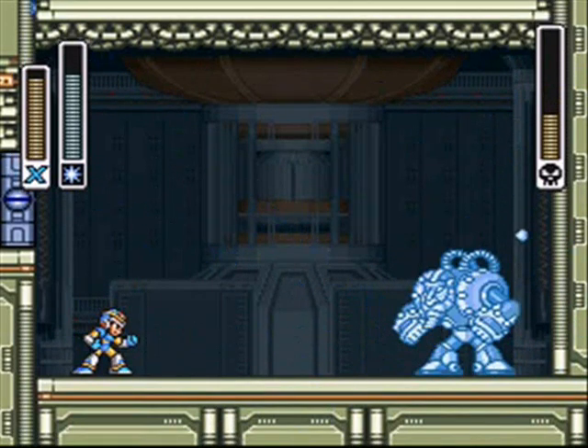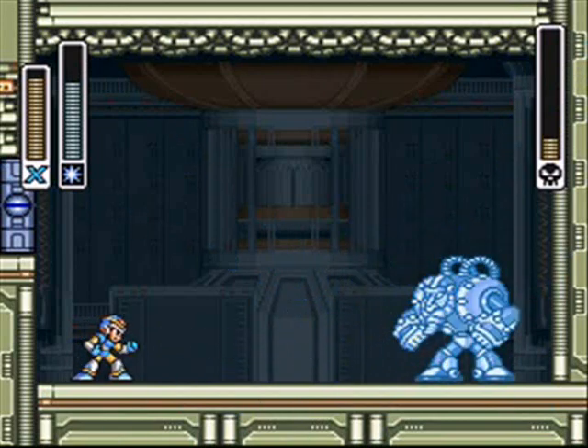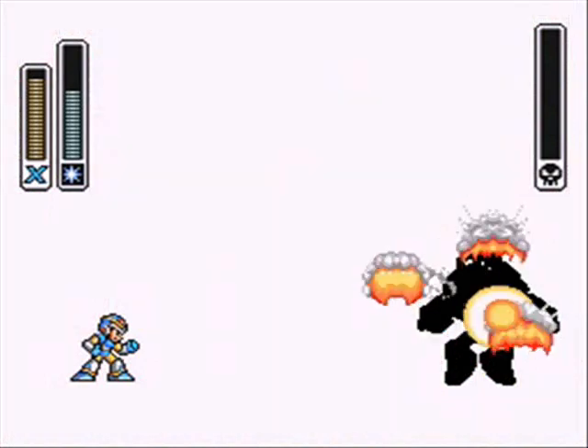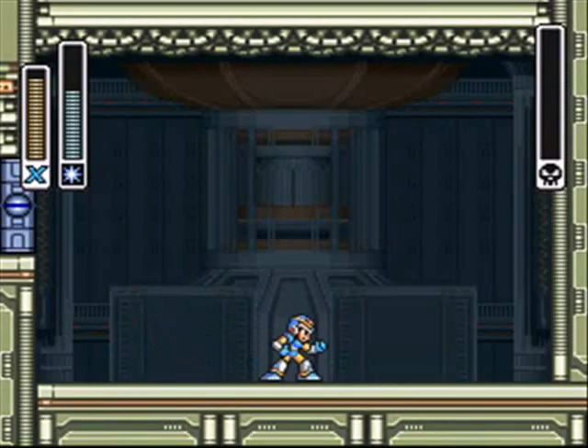A strategy isn't really needed here. The only thing I'll say is that sometimes when he thaws, he can get a move in and might shoot lasers which go along the ground, up the wall, and up the ceiling. So don't stick too close to the wall because you might get hit. But other than that, Spark Mandrill — also a flaming pussy.